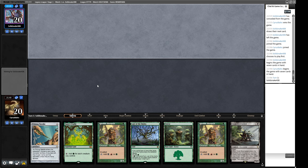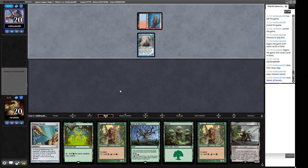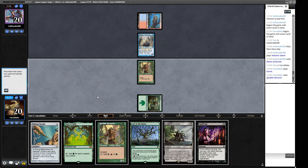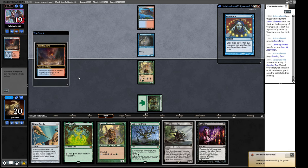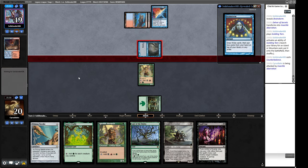Our opponent showed us the Portent, which makes me think they're playing the winning list — I have a pretty solid idea of what they do and don't have access to. I'm not expecting other colors from our opponent apart from the tiny green splash for sometimes casting the other side of the Ledger Shredder. There's a Volcanic Island from our opponent and a Delver. We play Ignoble Hierarch and hope the Delver doesn't flip so we get a chance to snipe it with Bowmasters — no such luck. Brainstorm from them, then a Counterbalance.